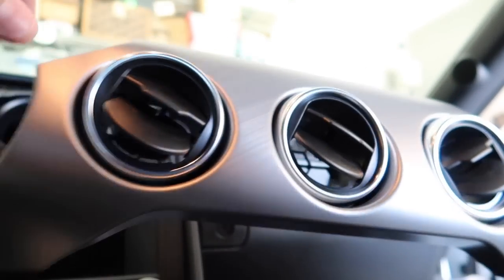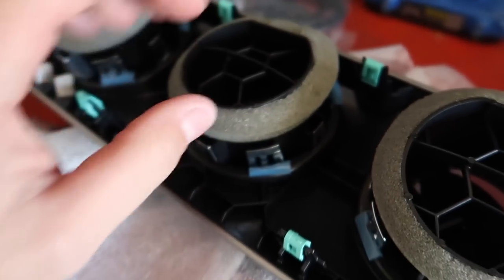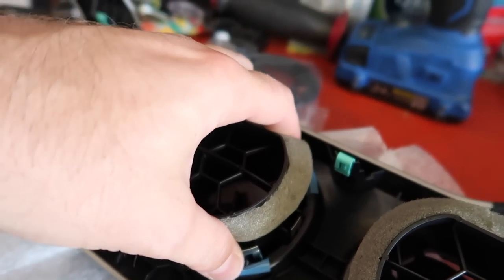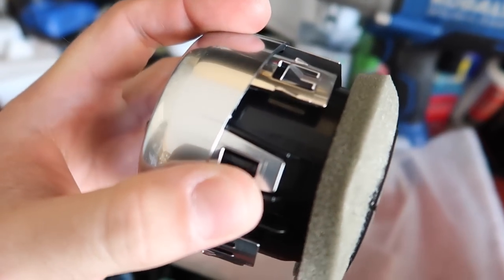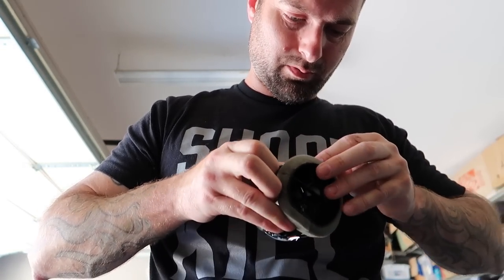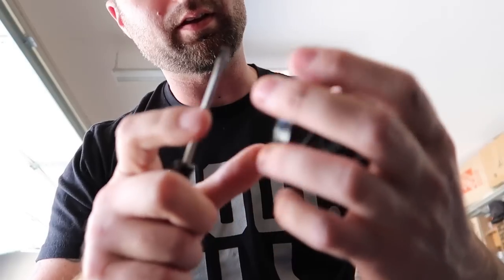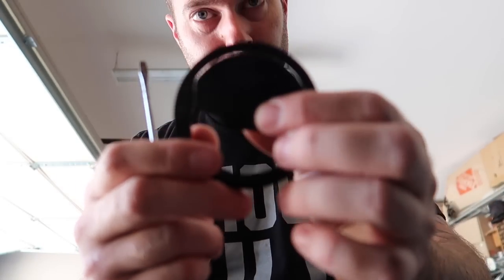The dash came right out — didn't break anything, didn't lose any clips. To remove it, there are four larger tabs you push in, and the whole piece slides forward out through the dash. Then find the smaller tabs — be very careful with the thin plastic, take your time. Squeeze gently and it pops out. Leave the top piece in place so it still articulates like factory.